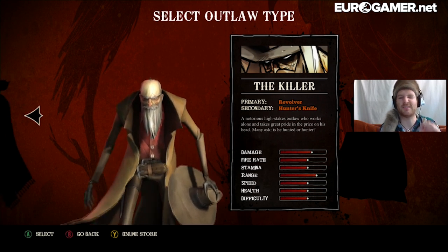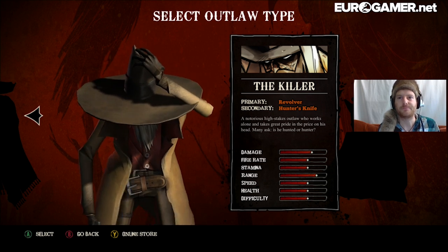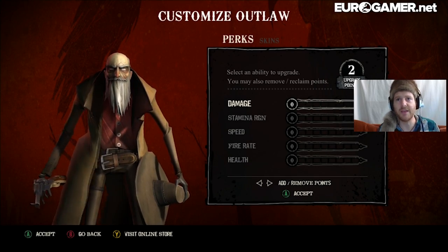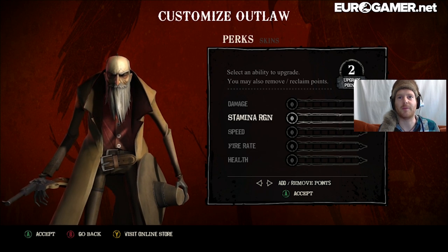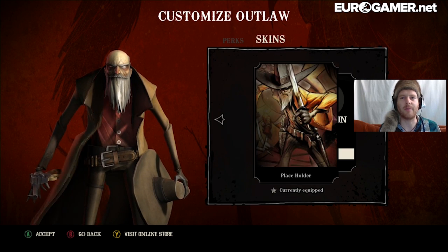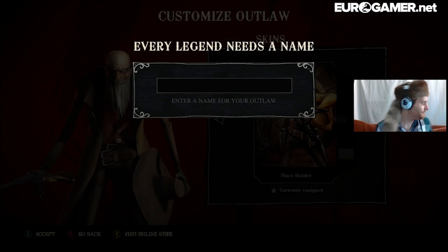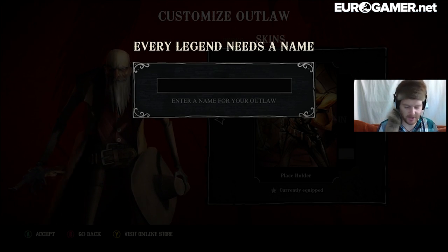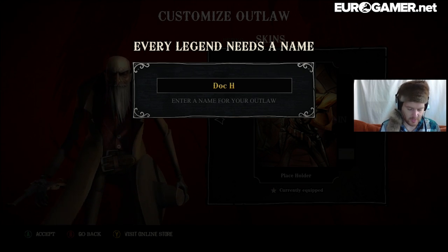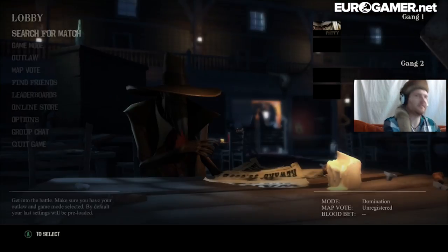Each character you pick you can customise slightly. I'm going to use the Killer to show that off. His primary weapon is a revolver and his secondary weapon is the hunter's knife. You get two upgrade points to start with — you can choose damage, stamina, speed, fire rate, or health. I'm going to give him some health and make his damage a little bit better. There are some skins you can choose, though this guy's only got one skin. And then you can give them a name — I'm going to call this guy Doc Hollybobs. So it's Doc Hollybobs.